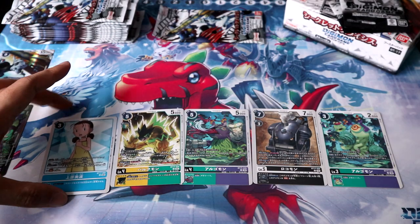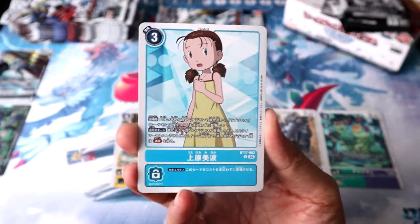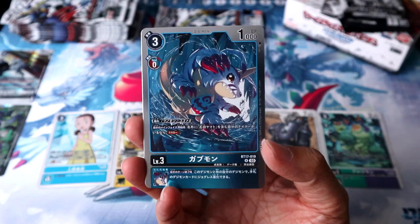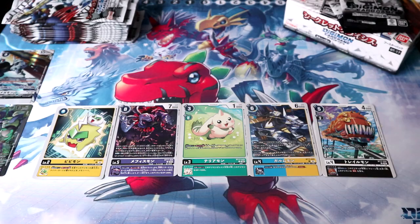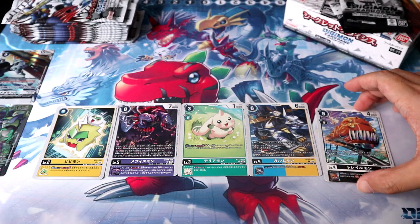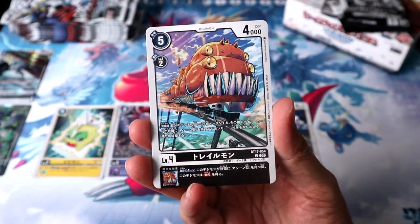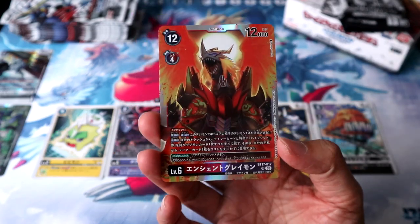Pack 11, Minami from the Tamers movie brings support to blue, low-level jamming shenanigans. And our last card is Gabumon! Pack 12, last of the first half — nice to finally see Trailmon in the card game as support for Machine Trains.